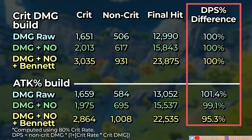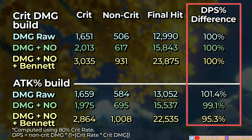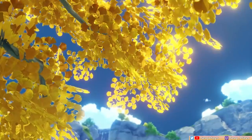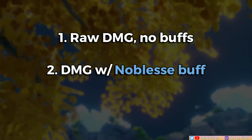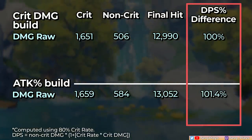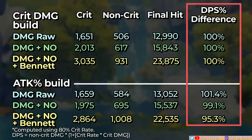Let's add the Noblesse effect and Bennett into the mix, whose burst effectively adds a massive amount of attack. Of course, the crit damage build will be predictably higher — but by how much? Because Bennett adds so much attack to Keqing, it's now much more optimal to build into Keqing's own crit stats rather than her attack stat, assuming you'll always run her with Bennett. But even then, the attack circlet build falls behind only by about 5%, which still isn't bad.